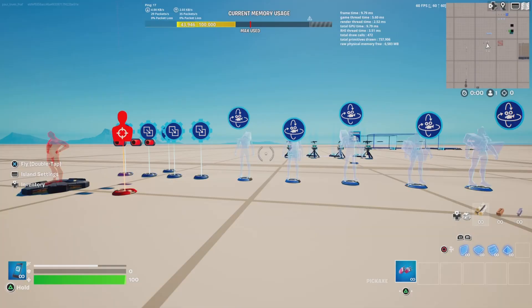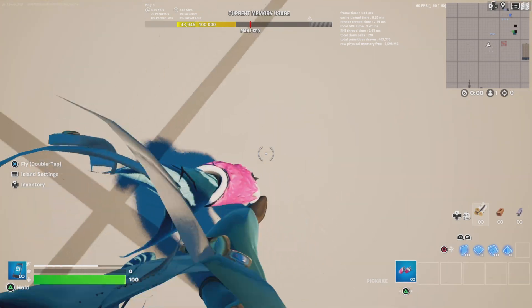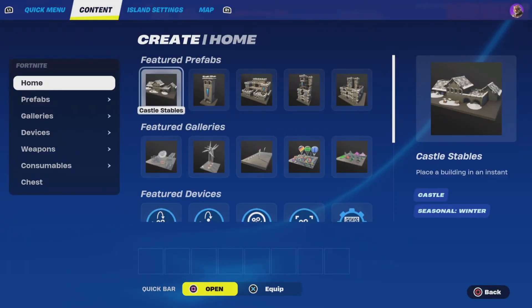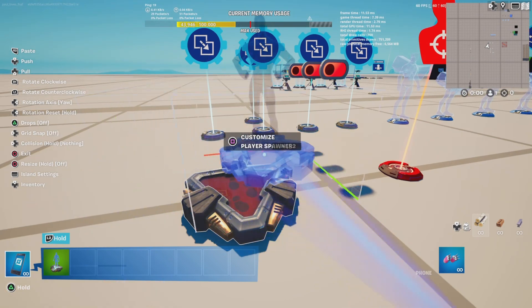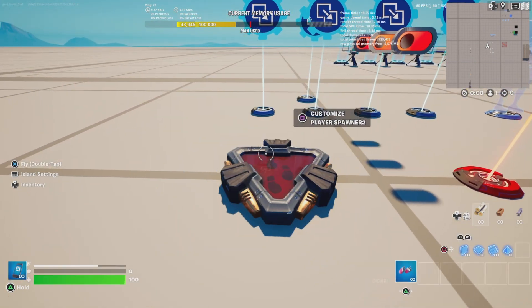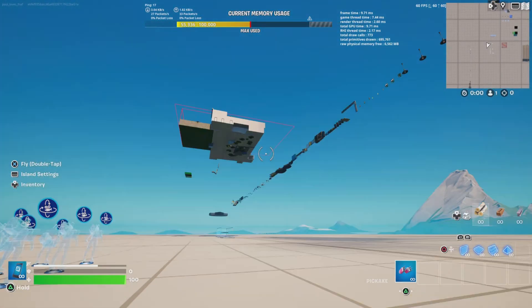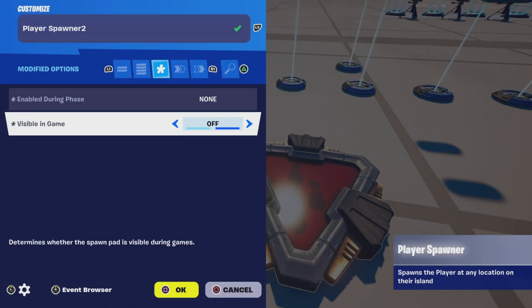Now I'll come to the tutorial. First thing we're going to need is a player spawn pad. Just place that down. Don't have to rename it. This depends on what you put it on — that doesn't really matter. I've got it on none because obviously I'm working on a map. Make sure that's invisible.